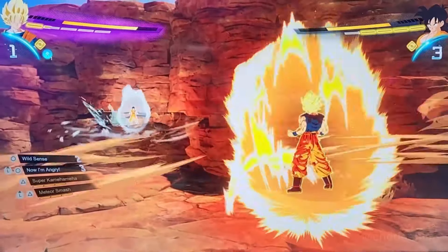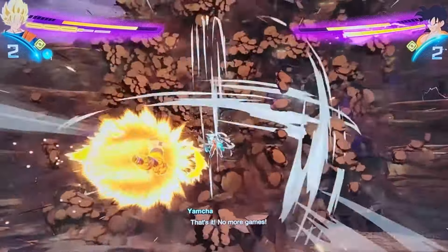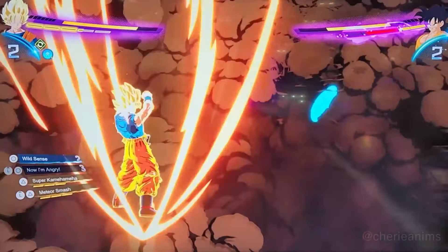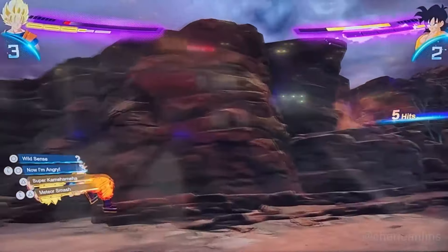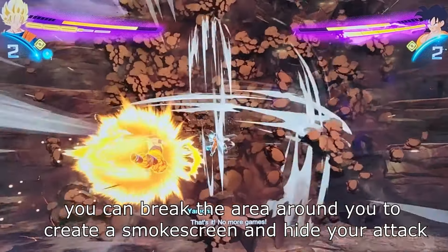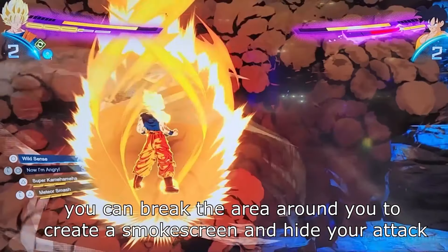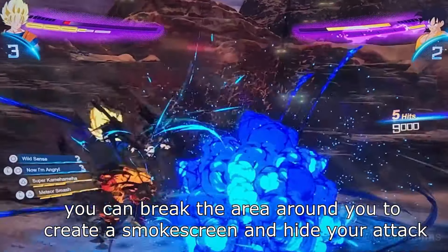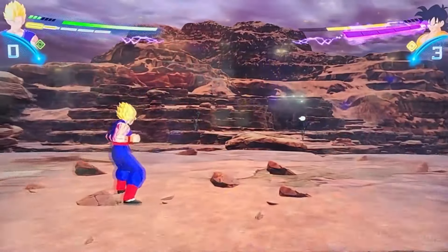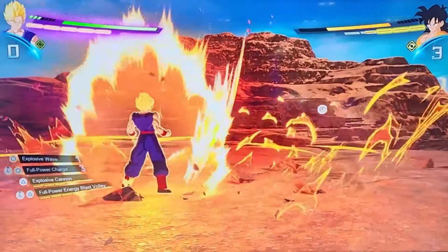Fatigue happens if you're boosting during clashes, so you don't always want to boost — it depends on the situation and how much ki you have, since it uses a lot. You can break the area around you to create a smoke screen and hide your attack. That is insane — that is a huge detail in this game. I was so shocked when I first saw it in the trailer, with ki blasts literally tracking after Goku even when he wasn't looking in the right direction.